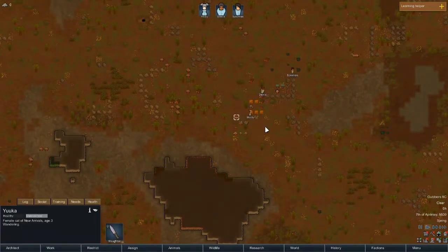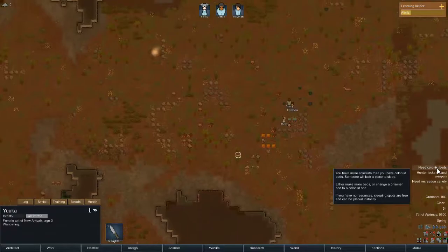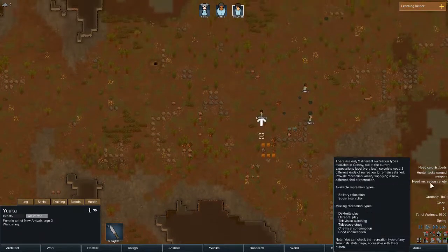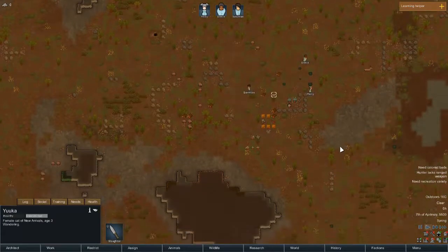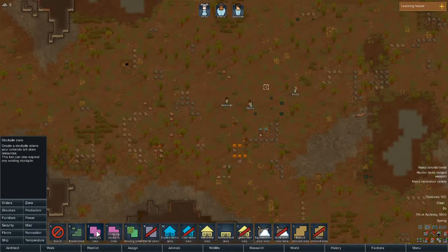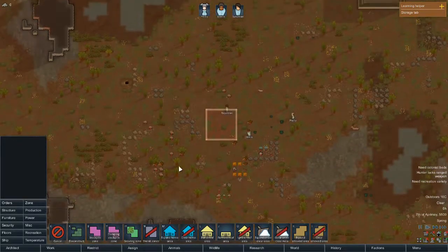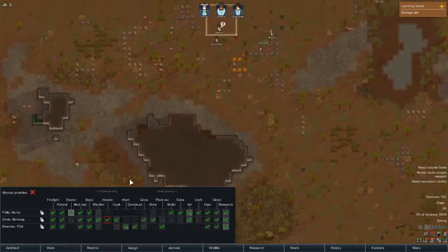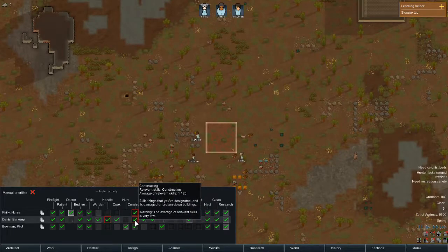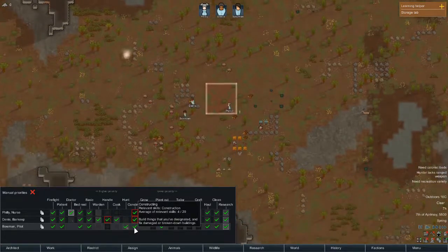And we have a little kitty friend, Yuka. Let's hope you survive, Yuka. Here on the side you can see things that are immediately required — you'll get notifications like this throughout the game. First thing we're going to do is go straight into Architect, Zone, and build a Stockpile Zone. This is an area where colonists will dump things.